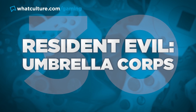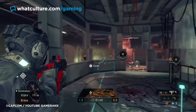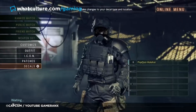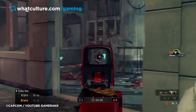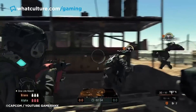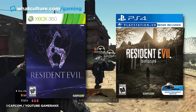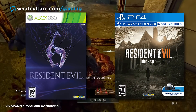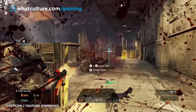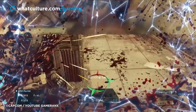Number 30: Resident Evil Umbrella Corps. Starting off with the lowest of the lows, Umbrella Corps is shovelware at this point. It really does feel like someone took a load of assets from Capcom, molded them together, and just made some online mess. This game released within the dark times between Resident Evil 6 and 7, where we didn't know what was up next for the franchise, and things looked grim. There was Revelations 2 around that time, but Umbrella Corps was nothing to shout home about.